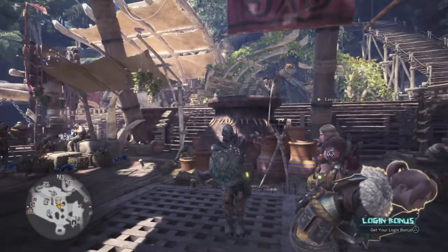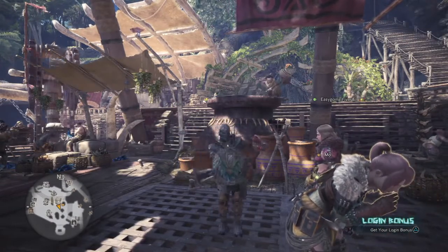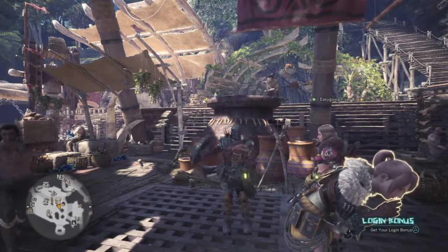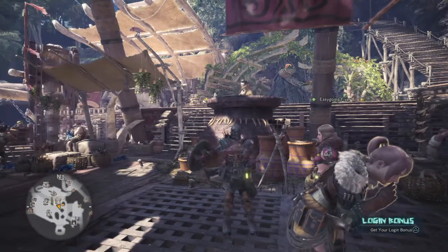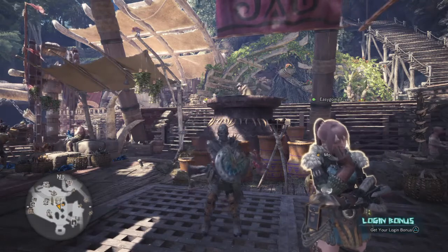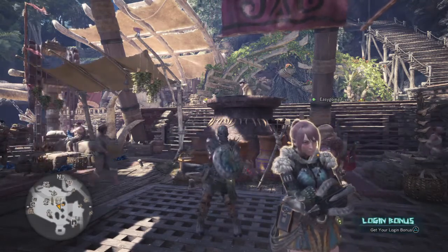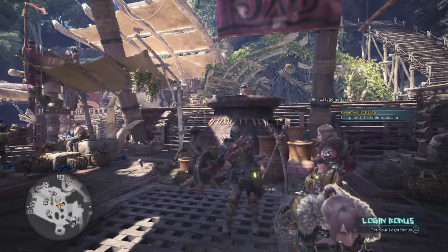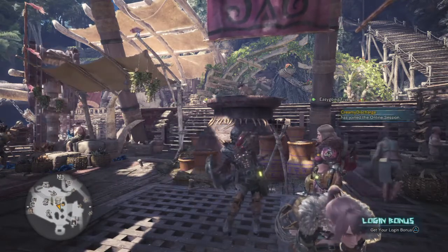The Elder Melder is a locale NPC that allows you to trade in research points, tickets and decorations for materials you can use for your hunts or for your general gear. At first you have two options: the Meld Items option and the Meld Decoration option. Later on you will unlock the first Withering Ritual which will allow you to try and get more decorations.